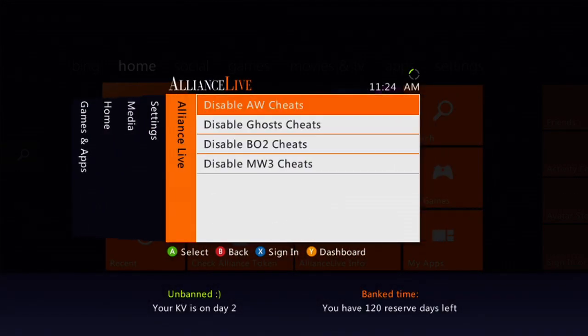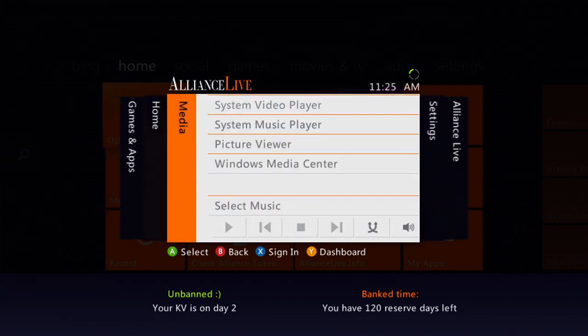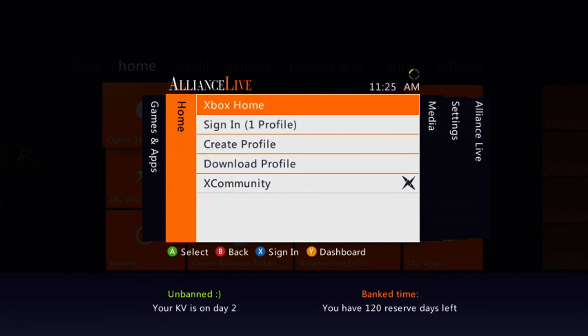Now we're gonna go to our offhost cheats. You got Advanced Warfare, Ghost, BO2, and MW3 — to disable hit A, to enable hit A, very easy. When you're loading a game like Advanced Warfare and you want to use the offhost, just leave it enabled. Now if you want to use Mitin's plugins — the mod menus — all you have to do is disable the cheat for Advanced Warfare, and then when it loads just hit Load when it asks if you wish to load the menu. One menu at a time — if you try to load both, the X input will select one and deselect the other.